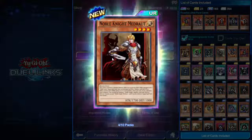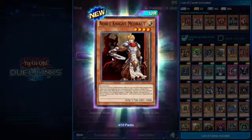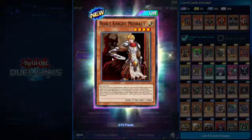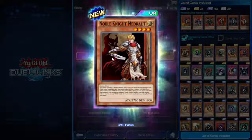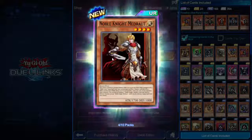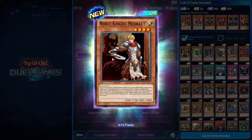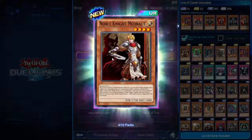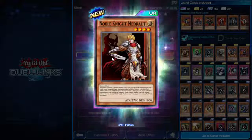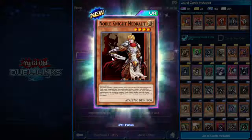An ultra rare! Noble Knight Medraut. This card is treated as a normal monster while face-up on the field. While equipped with a Noble Arms equip spell card, this card becomes an effect monster: it becomes Dark and its level is increased by one. Once per turn, if you control no other monsters, you can special summon one Noble Knight monster from your deck in defense position except Medraut, and if you do, destroy one equipped spell card you control. 1800 attack.